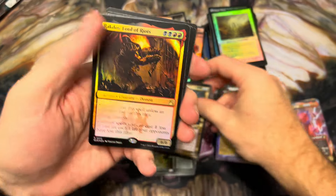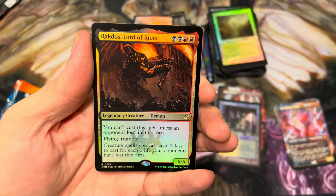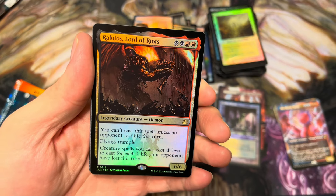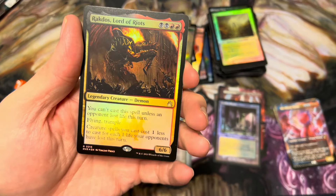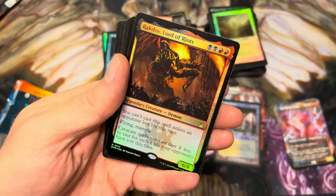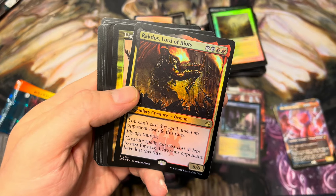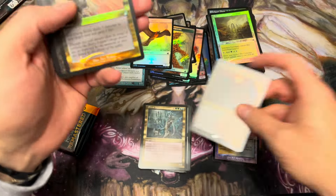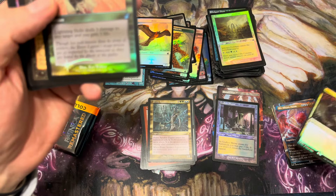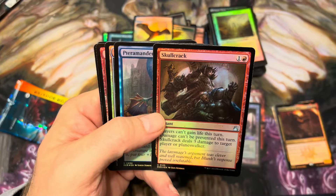Prime Speaker Zegana — another commander powerhouse, very nice. Rakdos, Lord of Riots — and foil! You can't cast a spell unless an opponent lost life this turn. He's flying, trample, and creature spells you cast cost one less for each one life your opponents have lost. I've got a friend who plays this with a bunch of huge Eldrazi — he hits everyone with an earthquake effect and then just starts playing Emrakul for free. It's awful — awful good! Rakdos is a mythic, what am I doing. This went from a mythic pile to an anime pile. There's your Skull Crack.